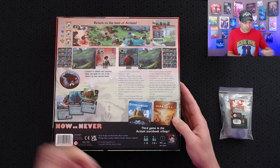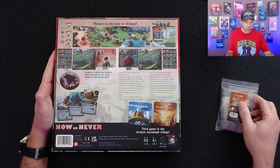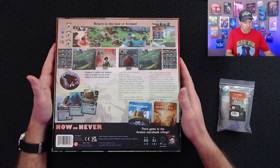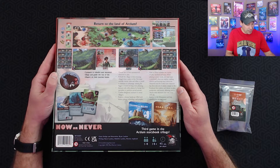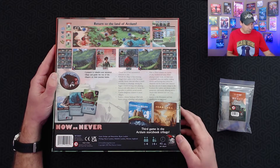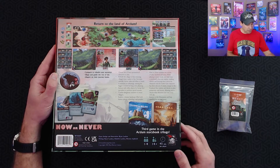Here's what we can see on the back of the box. This is the pre-order edition which comes with the metal coins. Pretty much everything else is just the regular retail version — just this one bonus for pre-order. It says: Return to the land of Arzium. Compete to rebuild your ancestral village and guide the rest of the villagers on their journey home. It is the third in the trilogy — we see Above and Below and Near and Far. It's for one to four players, 14 and up, 45 minutes per player.